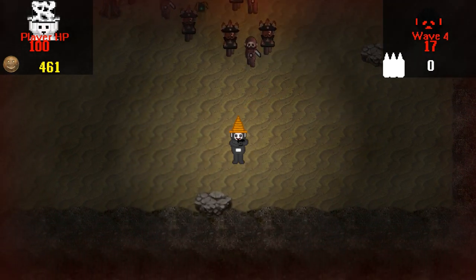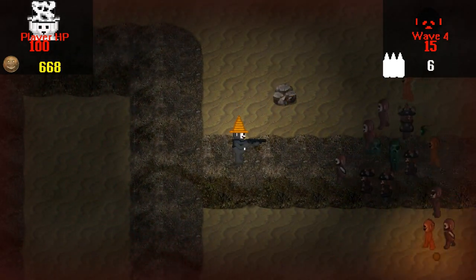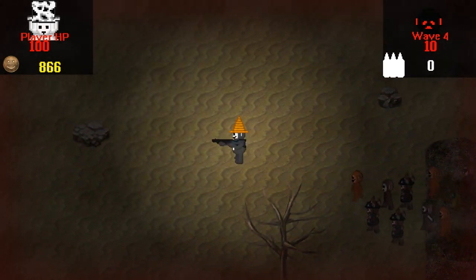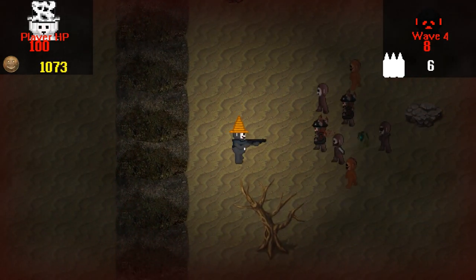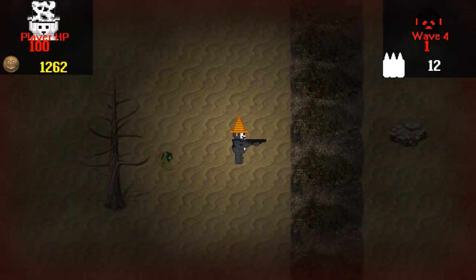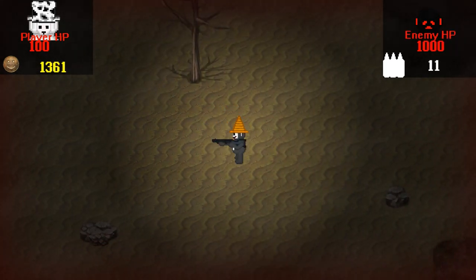Quite a bit is down. What are those guys? Well, they're dead, so I don't have to worry about them. I think those orange guys move really quickly — seems like they're the fastest. Maybe the runners are, actually. But they don't have a lot of health. Alright, come on. There we go.